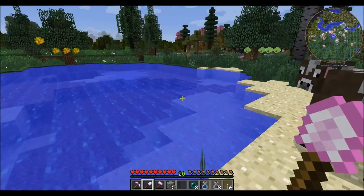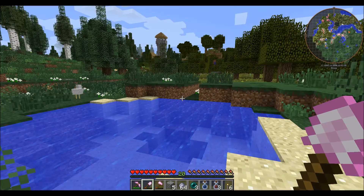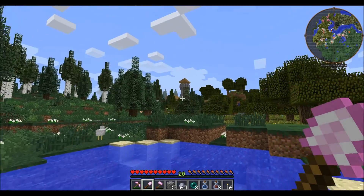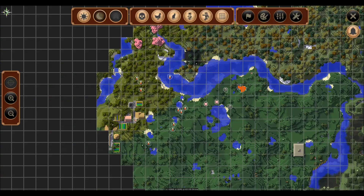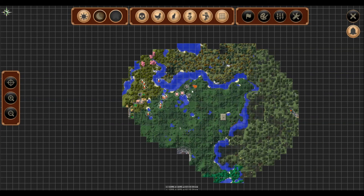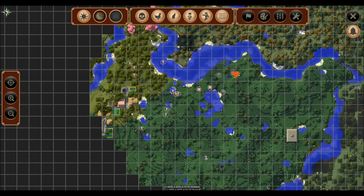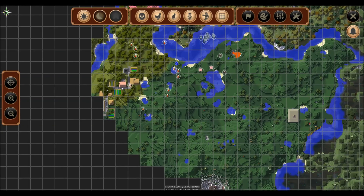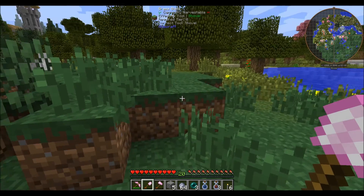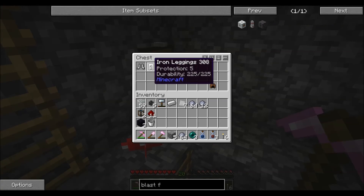We do need to make a bunch of bricks as well. Look what I just found — a little villager village and some of the pink trees! We're really not that far from home. Here's our home, this is where we've been collecting lava, and I guess I just never walked far enough over here to uncover this. We've really just stayed in our own little area. Let's go see what our villager friends have for us.